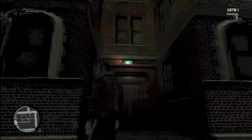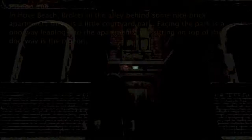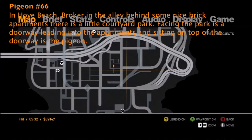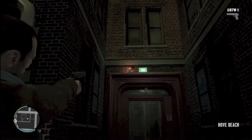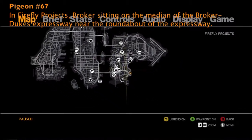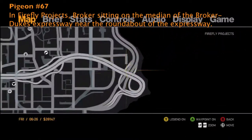Number 66 is in Hove Beach, Broker. It's in an alley behind some brick apartments. There's a little courtyard in the apartment — they're pretty nice apartments because they have trees and stuff. But in the doorway of one of the apartments is pigeon number 66, so go ruin their day with a gunshot.